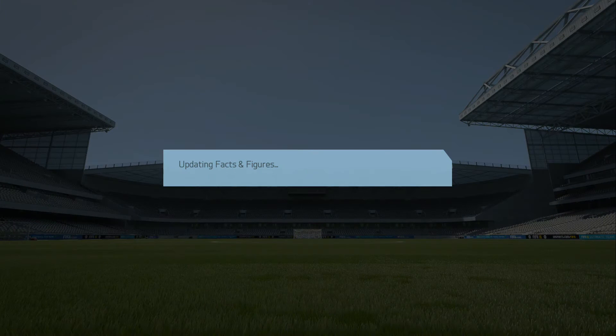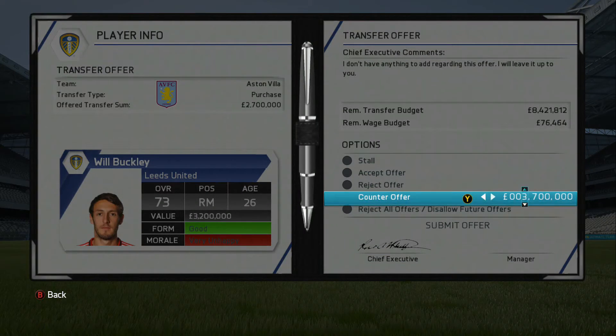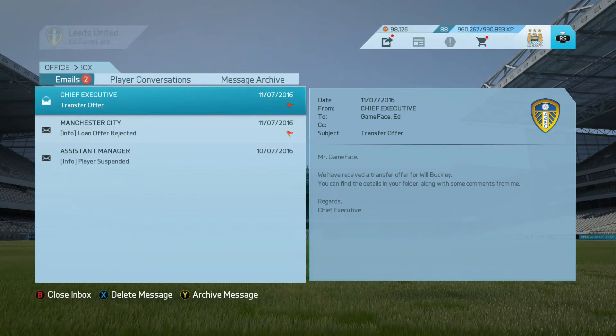So we lost that game, and now we just need to hopefully clinch on to second place in this group stage. Transfer offering again from Aston Villa, this time for Will Buckley. We had a bid in from Aston Villa for Charlie Taylor in the previous episode. I want to try and get as much money as possible - he's one of the most expensive players I have, so I'm going to try and get 3.2 million for him.